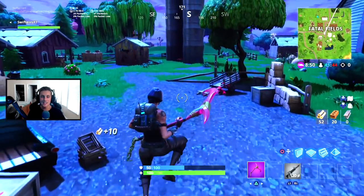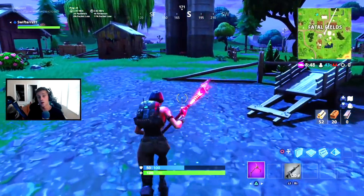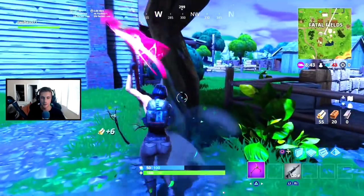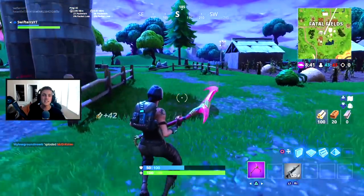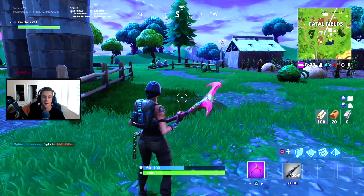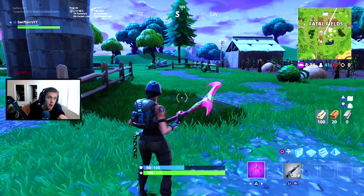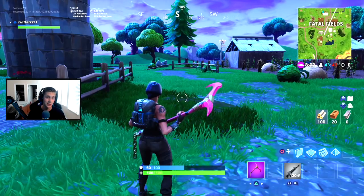Alrighty guys, so what you guys need to do in order to actually fast harvest materials is hop into a game and start pickaxing stuff. While you guys are pickaxing, you guys need to spam the jump button. So I'm going to go ahead and do that right now — I'm going to harvest materials and spam the jump button. And this is what it looks like.